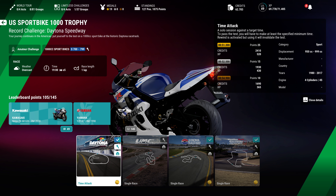Here we are in the bike selection screen. This time we're going to be using the Kawasaki Ninja ZX-10R from 2008.